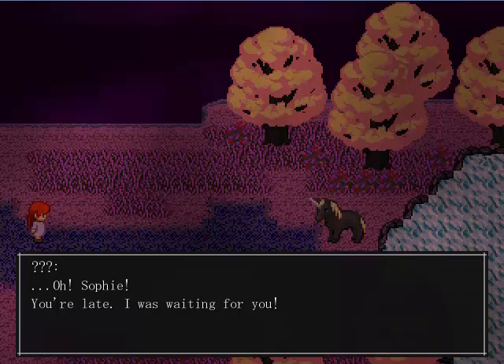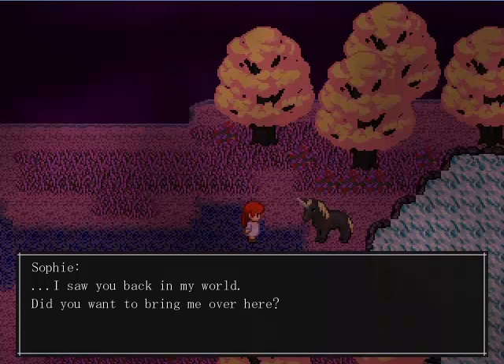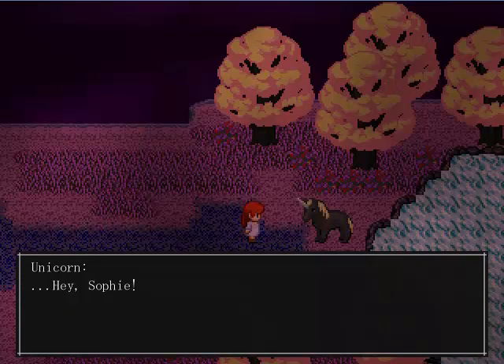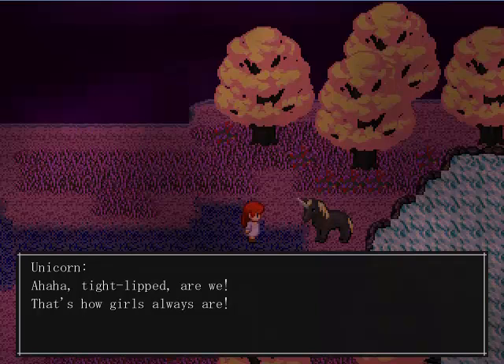Sophie! You were late, I was waiting for you! And you are? You should know — I'm Unicorn! Do you wanna be the voice for him? Yeah, I saw you back in my world, did you wanna bring me over here? Yep! I hated letting Sandman have his way! Plus, you were just so cute! Hey Sophie, do you have a boyfriend or anything? No. Anyone you like? David! Shut up, that's none of your business! Tight-lipped — that's how girls always are!